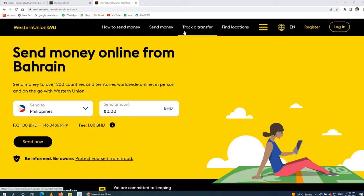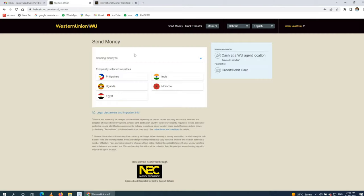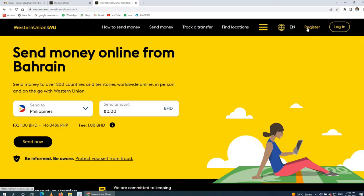I have opened my desktop. You can see it is written 'Send Money Online from Bahrain.' If you are in Saudi, Qatar, or Oman, you can log in as per your country. I will give the link in the description box. You can click it and comment. First, you have to register on Western Union.